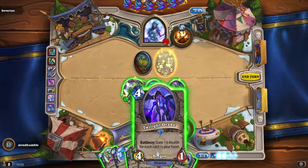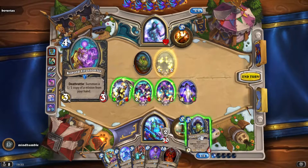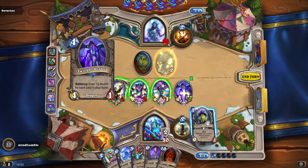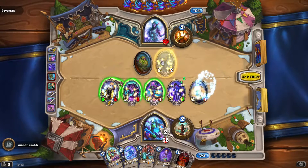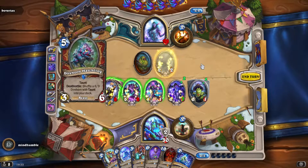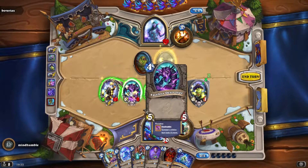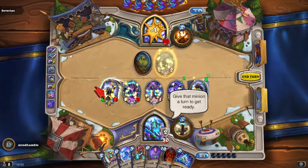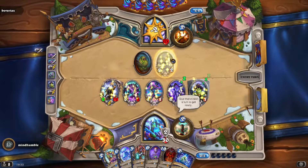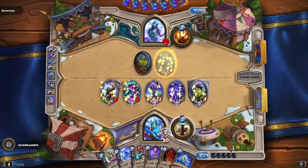Do you want spell generation? Do you want big board? Let's go for big board. It's going to make our bones a very big glyphs then. Nice. He could end up stealing it and making it go against my face after buffing it out, but we'll see.